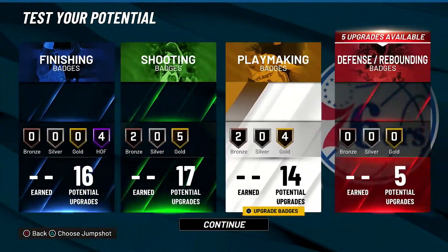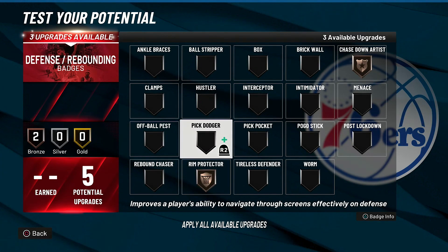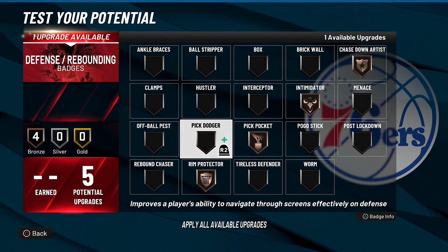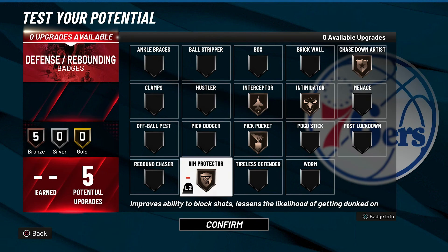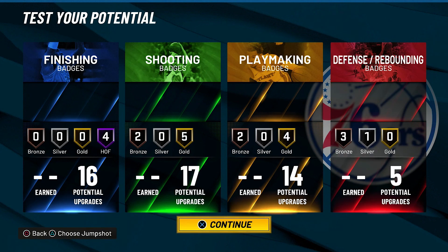For defending badges: chase down artist at least on bronze, defensive badges on this game are insane. Run protect on bronze, pick pocket, and intimidator. Clamps is terrible on this game — you can put on pick dodger if you wish, but interceptor is probably the one to go. That is the full badge layout. If you enjoyed this video, leave a like, subscribe for more, and comment down below what other player builds I should make.